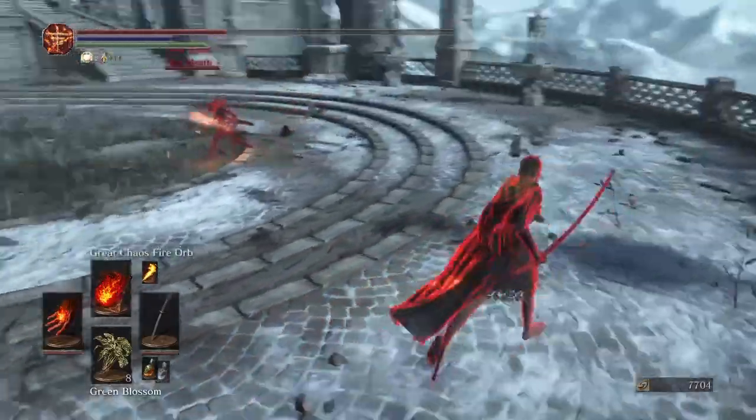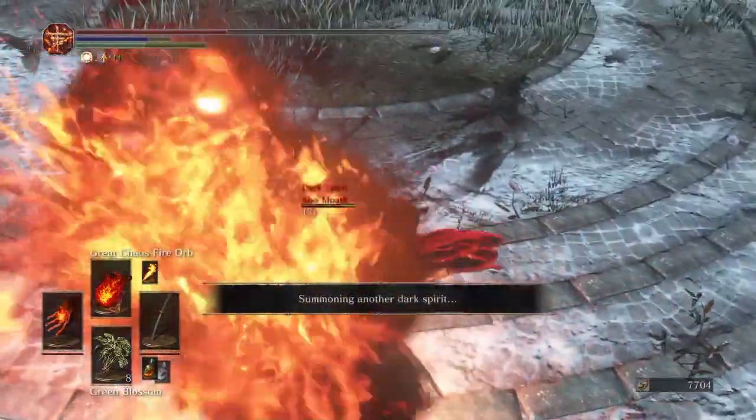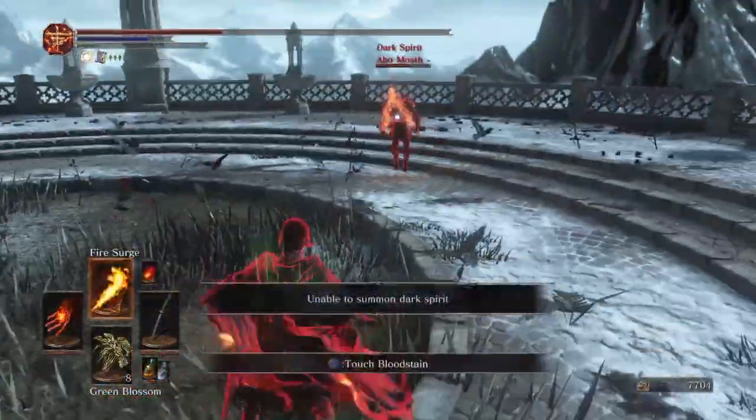So here I miss a couple parries and I get punished hard and I start losing this. I land one good roll punish there. But the katana is not fast enough to land the two R1 combo.